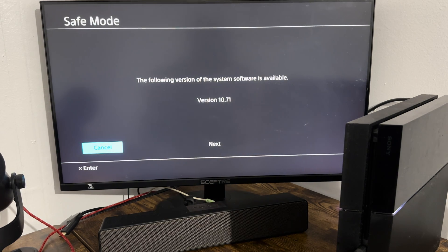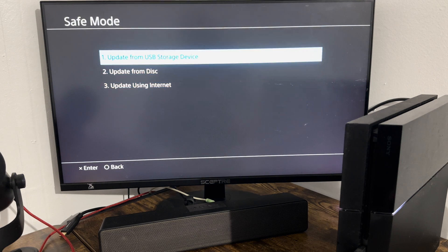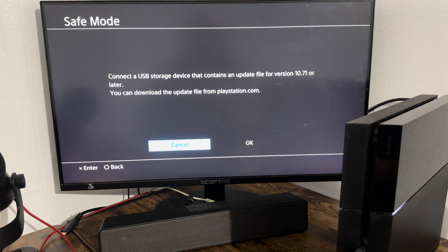Hopefully if you were having the error it should go away, and if you didn't have the error and are doing the update for the first time you should be good to go. Now if that fails, you can move on to Option 3.1: Update from USB Storage Device. It says to connect a USB storage device containing an update file for version 10.71 or later. You can download the update file from PlayStation.com. I have a video on this and will leave the link in the description below.